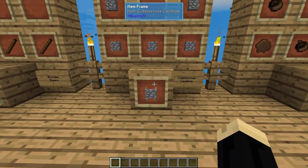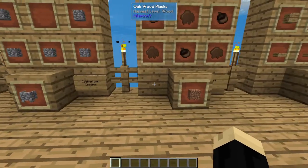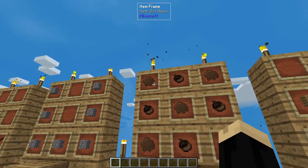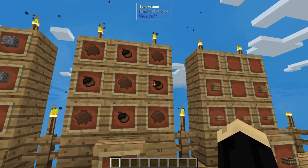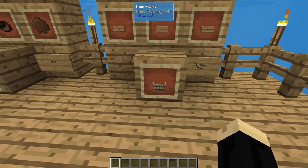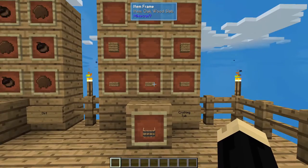Next, we'll need a cobblestone cauldron, which is just going to be seven pieces of cobblestone. We're then going to need dirt — dirt, of course, is just going to be five dirt resin and four dirt acorns. Then we're going to need the crushing tub, which is going to be two wood planks and three wood slabs.